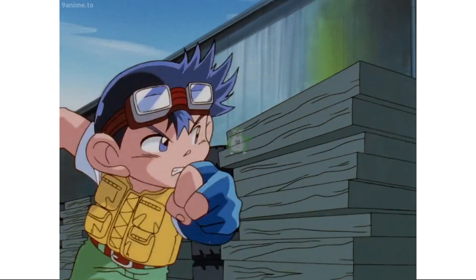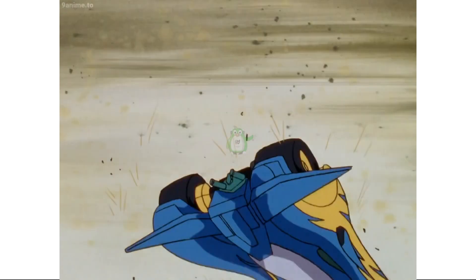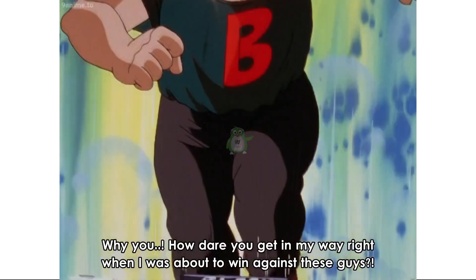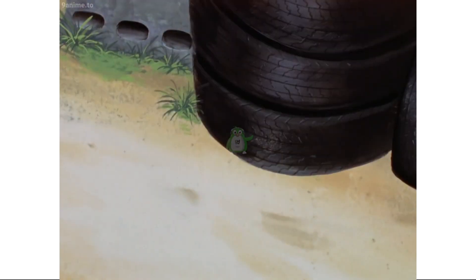Akhirnya, Go dan teman-temannya bertemu dengan Kai Okita setelah mereka bertanding di lintasan tim Kurosawa. Go sengaja bertanding untuk memancing agar Big Spider muncul. Tidak lama setelah mereka bertanding, Kai Okita muncul dan langsung menyerang mobil milik Go dan teman-temannya.